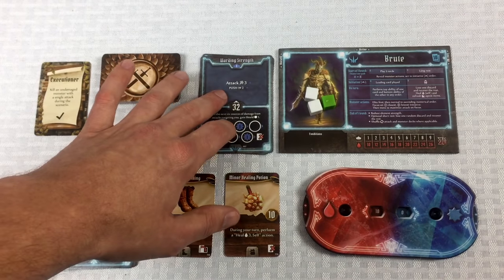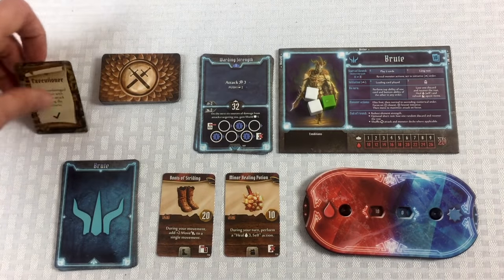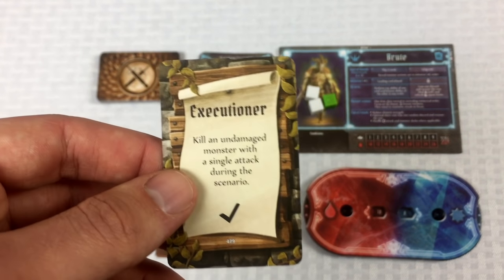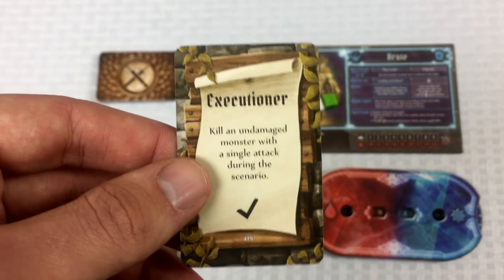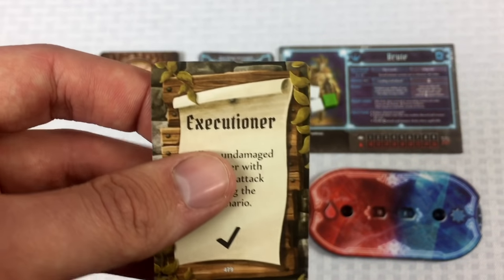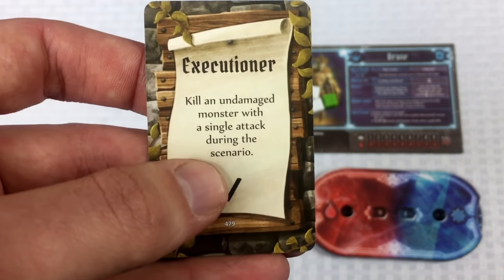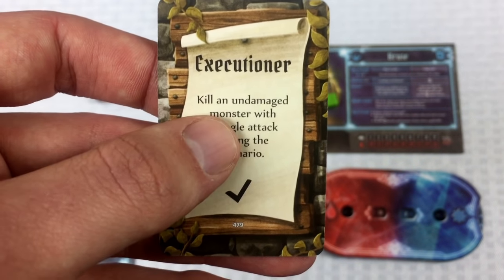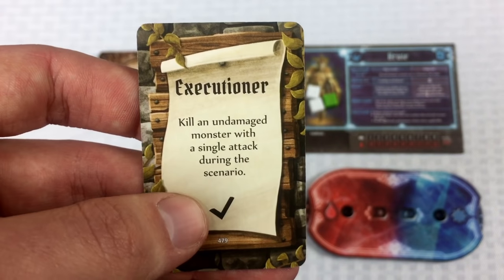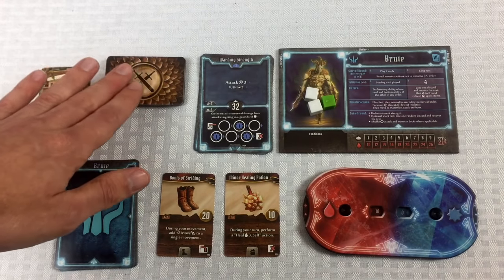Here's his hand of cards. The two discarded cards are from the rocks event. Norman has chosen an Executioner motivation for this scenario — if he can kill an undamaged monster with a single attack, he'll earn a check mark for the upgrading phase after the scenario.